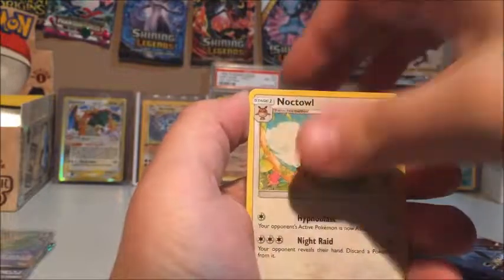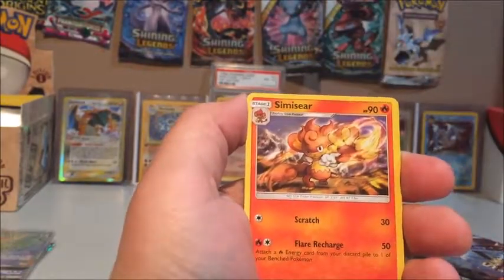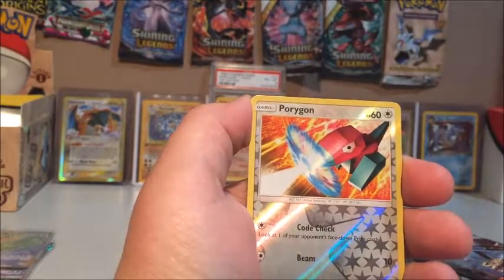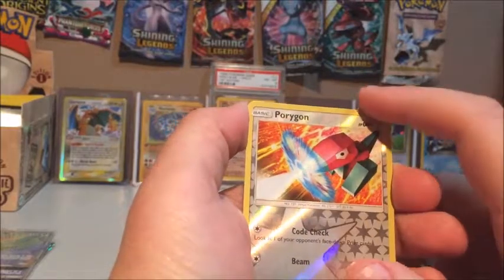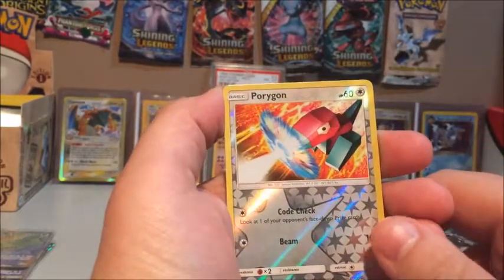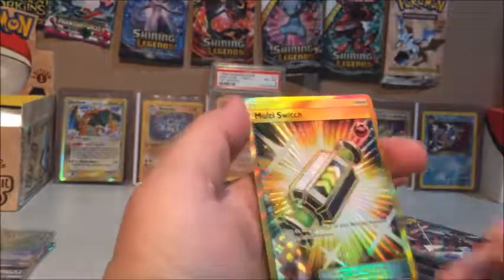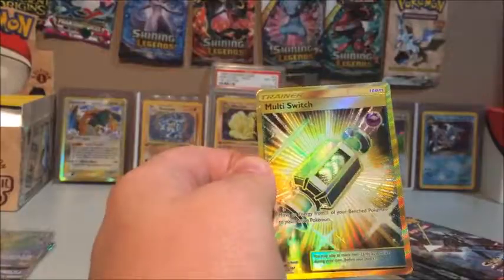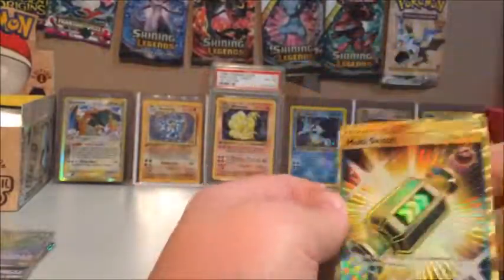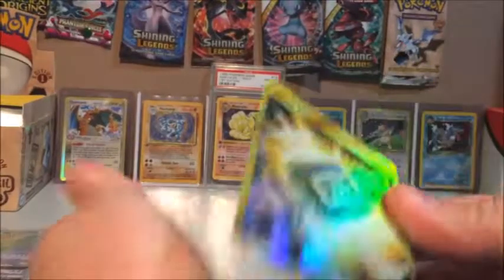I absolutely appreciate you guys over these past three weeks — those of you who have been sticking around and doing everything you can, you are absolutely awesome. I do read every single comment and respond to every message. We have a Porygon, and our rare — oh there we go — a Multi Switch of the golden variety! That is awesome.